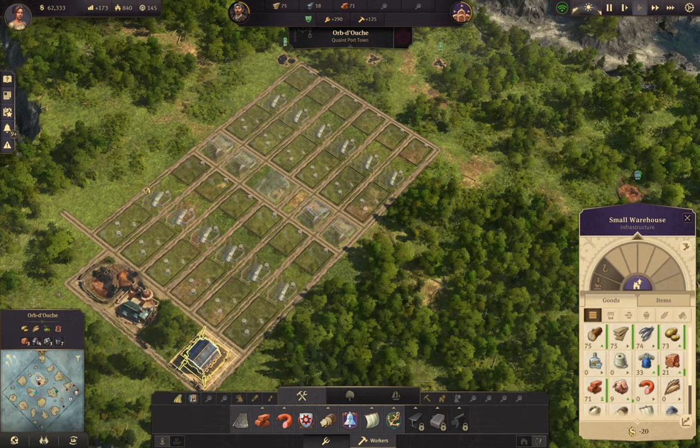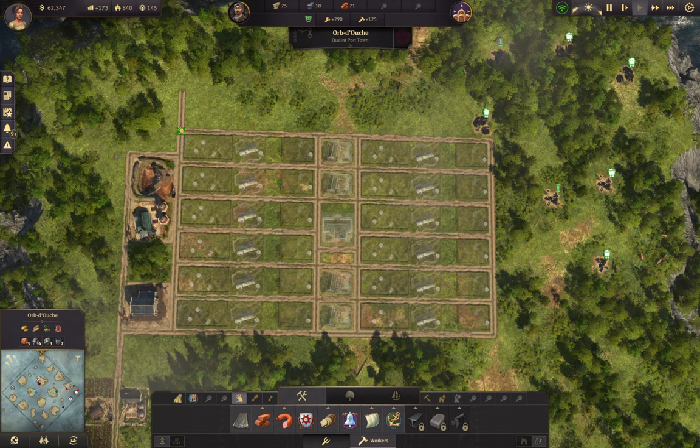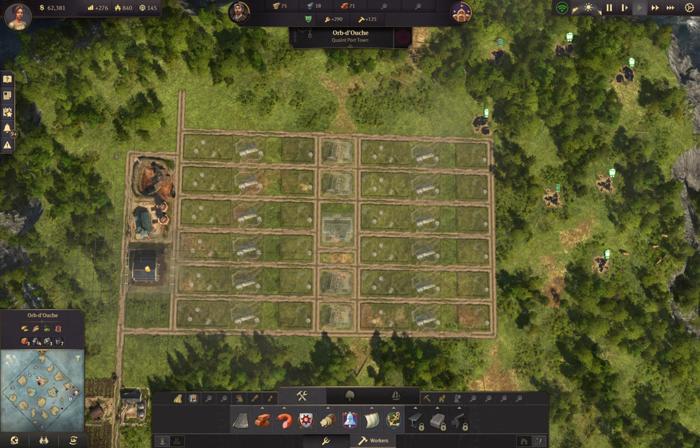Maybe I should move this - let's move this over one tile - the whole thing - because I don't want these going into this warehouse. I want these bricks to go into this warehouse.